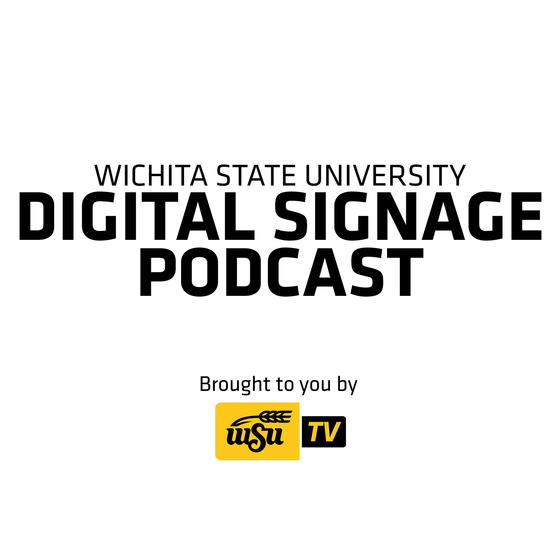Sign number 17. Spring Sale at the Shocker Store. Join the Shocker Store for their annual spring sale. Swing by for some great deals on new Shocker gear. The sale will be on Tuesday, April 25th from 10 a.m. to 3 p.m. in RSC Room 142, Harvest Room. Plan to stop by.